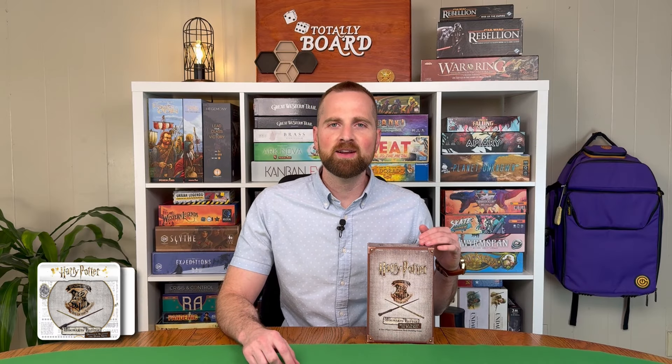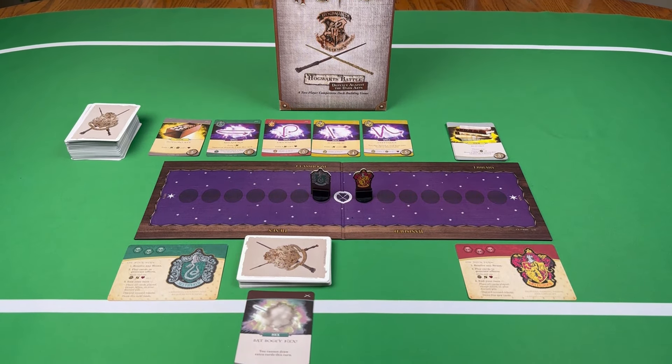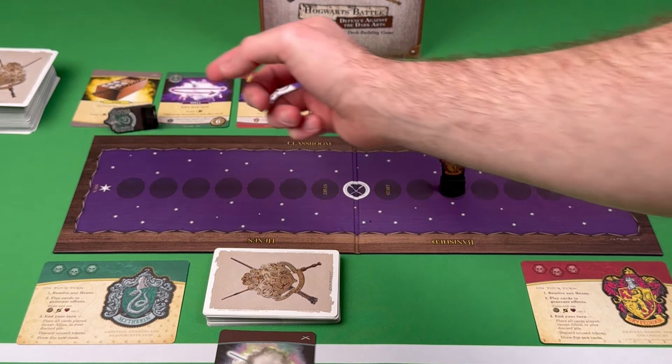Next up, we have Harry Potter Defense Against the Dark Arts, a two-player versus game where players are taking control of a wizard from one of their favorite houses in the Harry Potter universe, and you are working to knock out your opponent three times — not literally, unless you hate your friends. Each player is going to start the game with the same or very similar set of cards, and throughout the course of the game, you're going to be buying new items, partnering with new allies, and learning new spells in order to defeat your opponent.